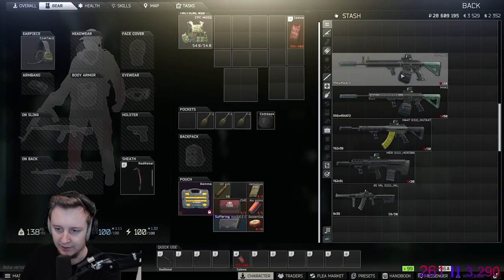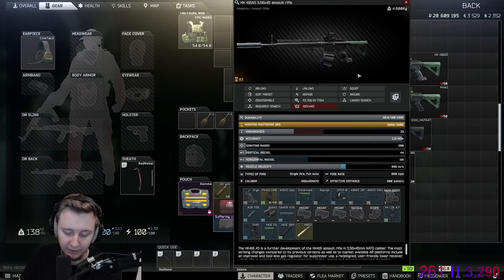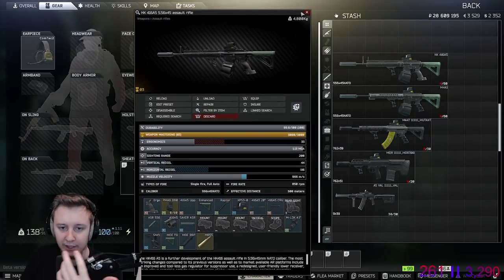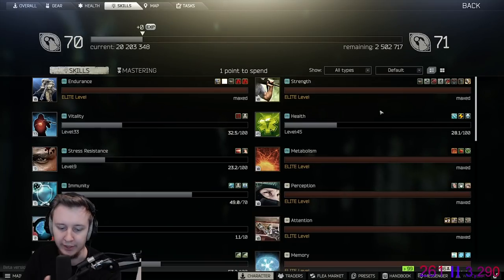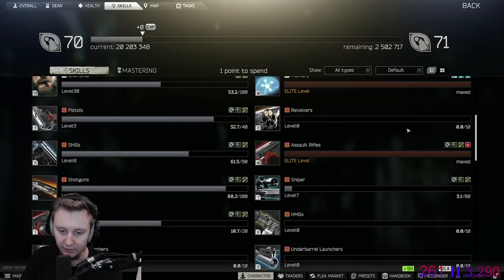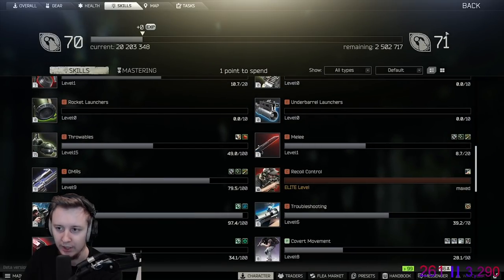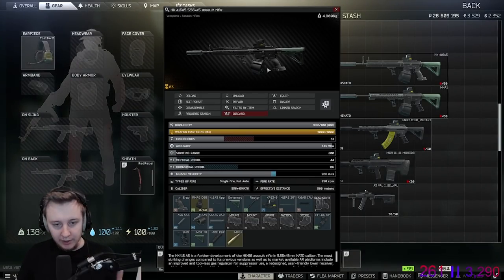The first gun I'm going to look at is the HK. This is the build — feel free to copy it. Generally, HK is a very fast shooting gun. It's a bit worse than the M4 because it has higher recoil, and the higher your recoil control and AR skills are, the easier it is to control the HK. So if you have level 10 assault rifles and level 10 recoil control, HK is going to feel pretty nice.